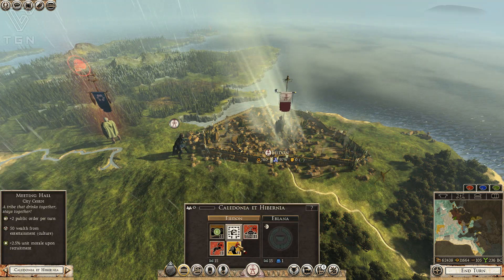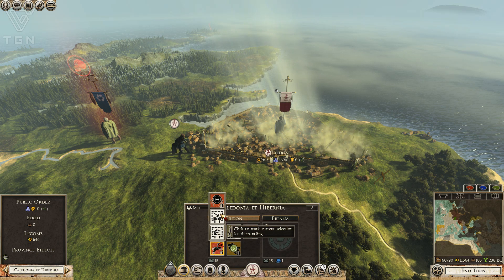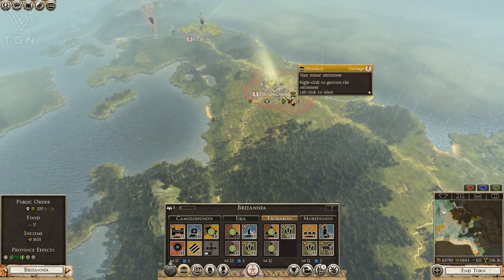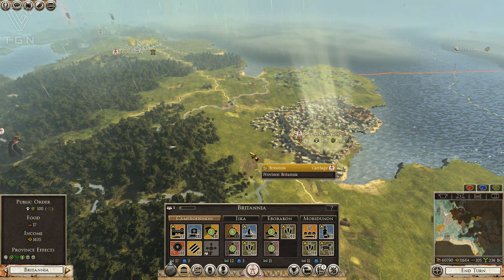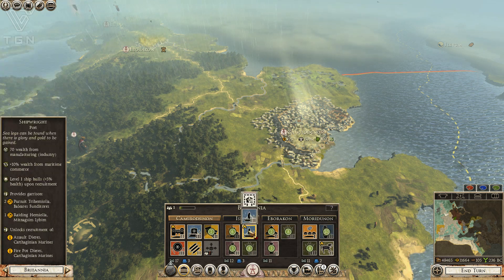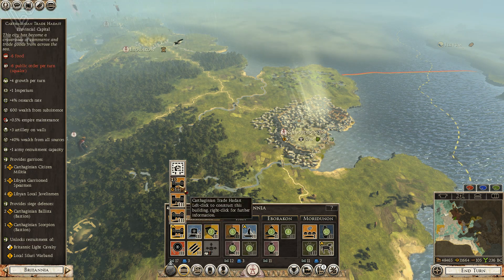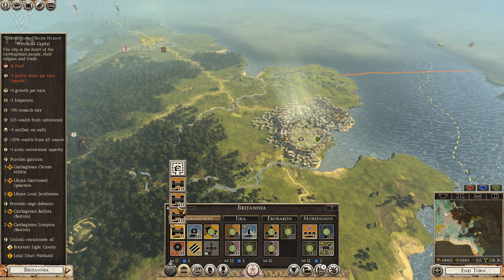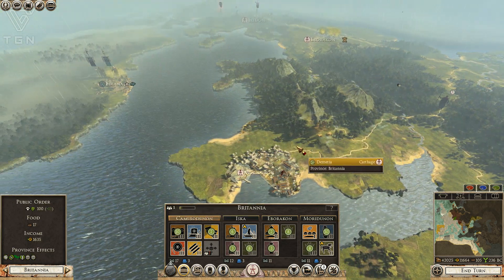We'll occupy and let Hannibal rebuild his troops while we start converting the city. Don't think we need a barracks up this far — going to tear that down for now. Public order here is quite strong and should only get stronger with the completion of some other buildings. We'll upgrade these farms and that port too. Should be fine — we've got plenty of buildings coming online.